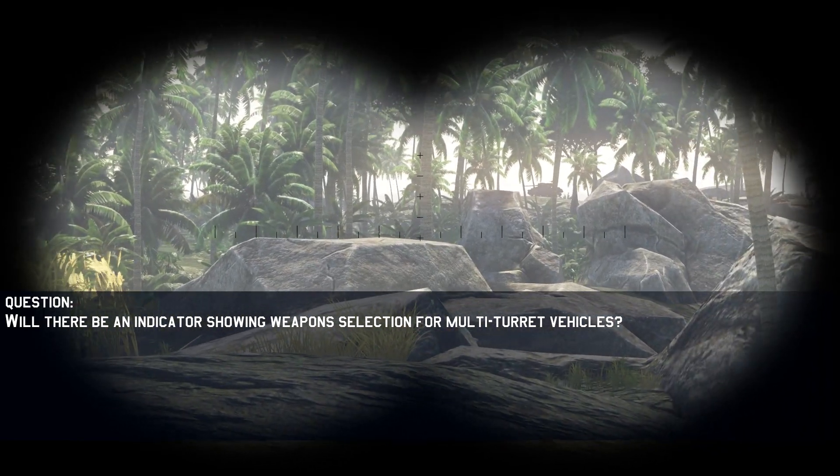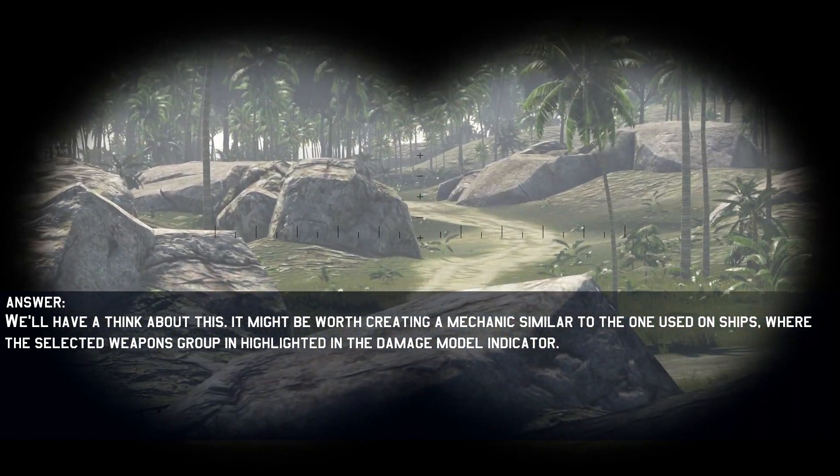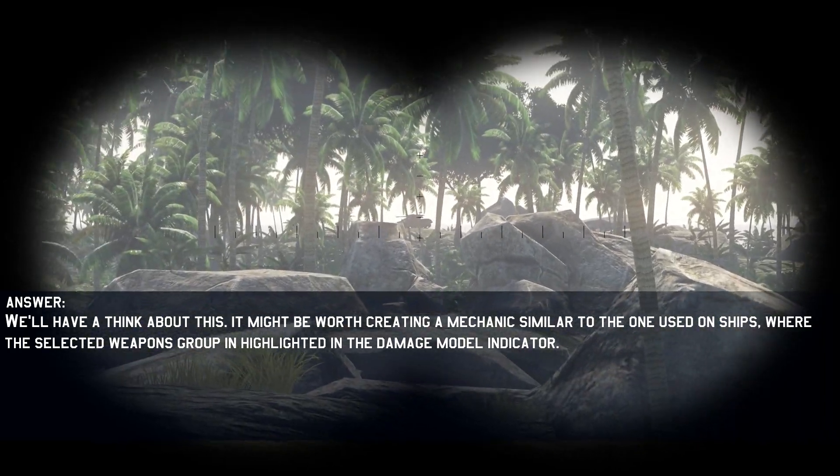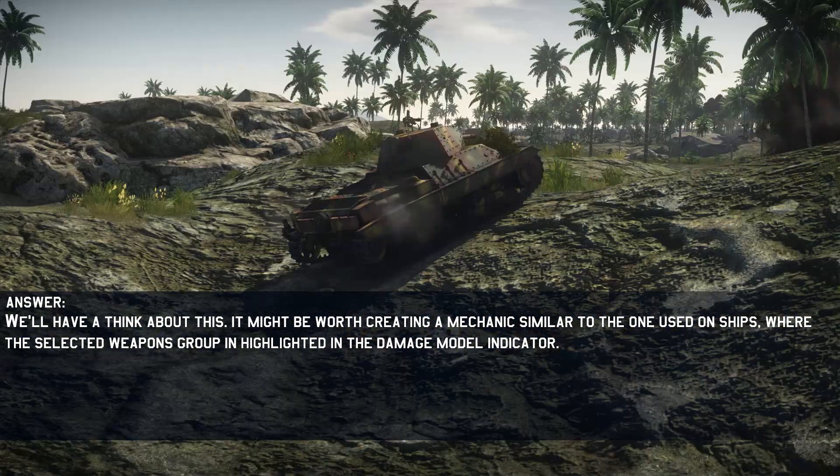Will there be an indicator showing weapons selection for multi-turret vehicles? It might be worth creating a mechanic similar to the one used on ships, where the selected weapons group is highlighted in the damage model indicator.